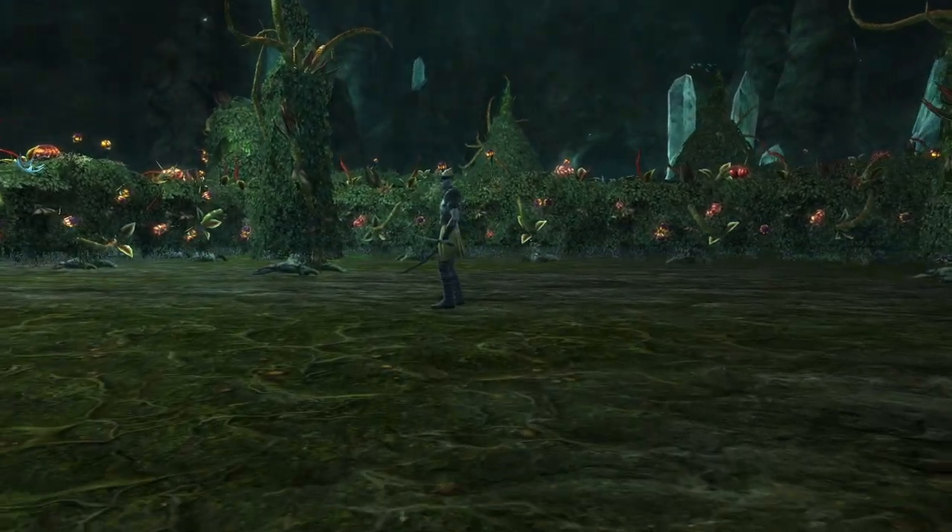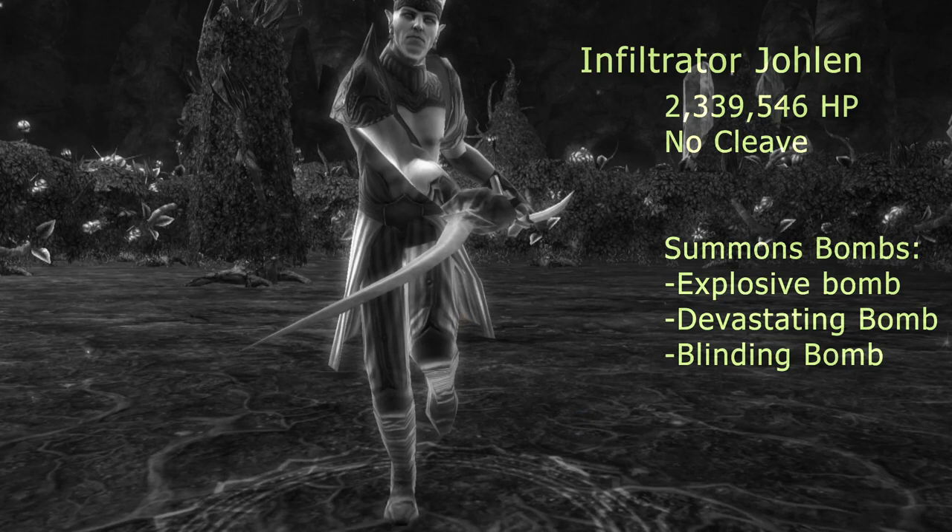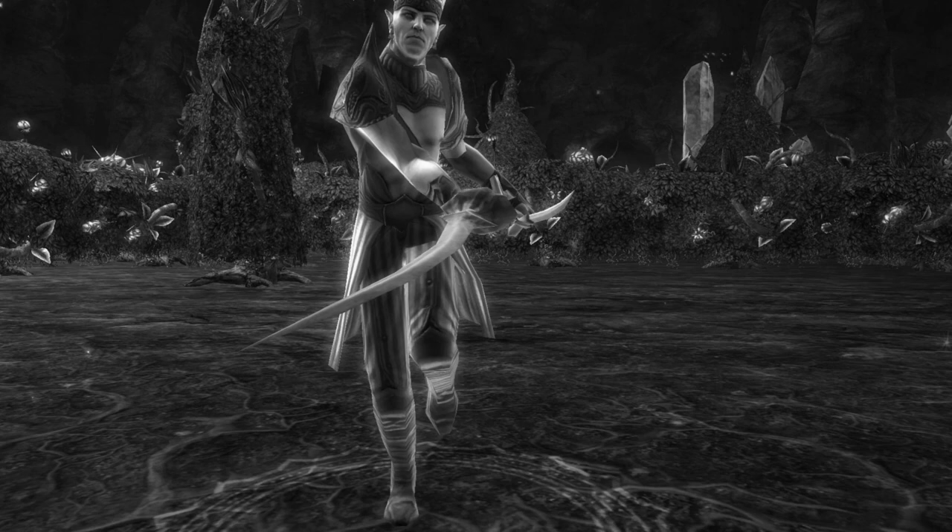G'day. Welcome to Addiction's Greenscale Blight Walkthrough. Infiltrator Jolin is the second of five bosses in this raid dungeon. This video illustrates our strategy for this encounter.